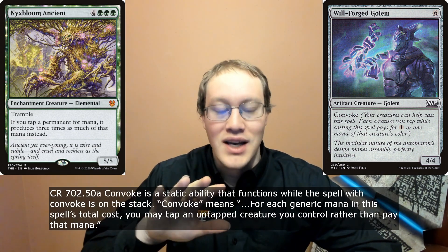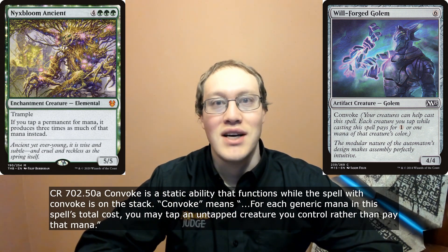This is a really great question, because if you take a look at the reminder text for Convoke on the card, it really seems like this should be something that would work. However, if you look at the entry for Convoke in the comprehensive rules, you see a different story.